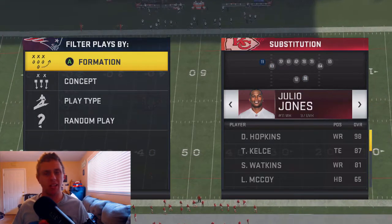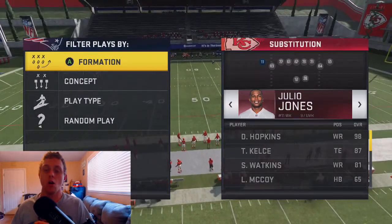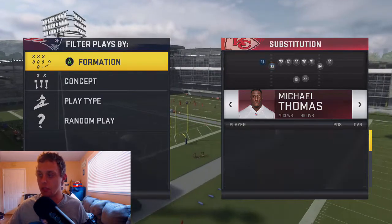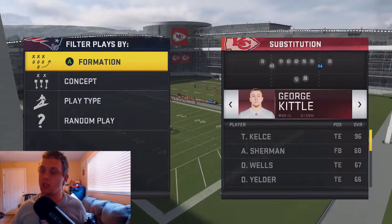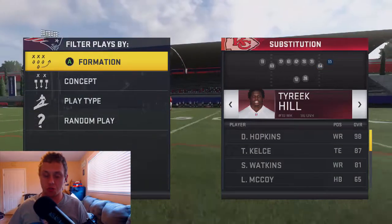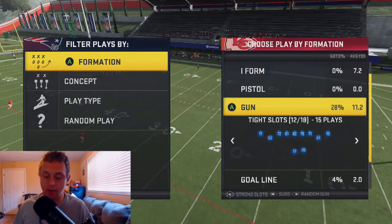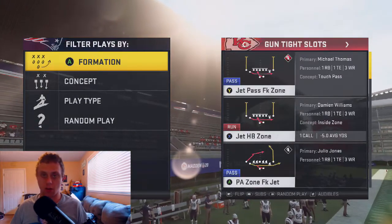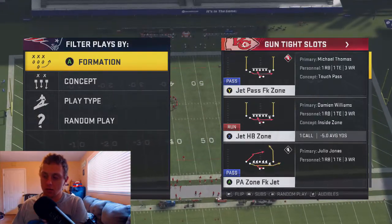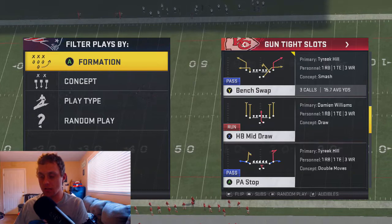Crossing specialist is going to be extremely helpful in getting those AG catches. And then Julio Jones — I believe he has post flag elite, maybe out corner elite, one of those two. If you do not have hot route master, wide receiver apprentice is going to be necessary on this guy, and slot apprentice on the other. Tyreek Hill and George Kittle — which we know is DeAndre Hopkins — they don't need any abilities whatsoever. The play we're going to be utilizing is this bench swap.